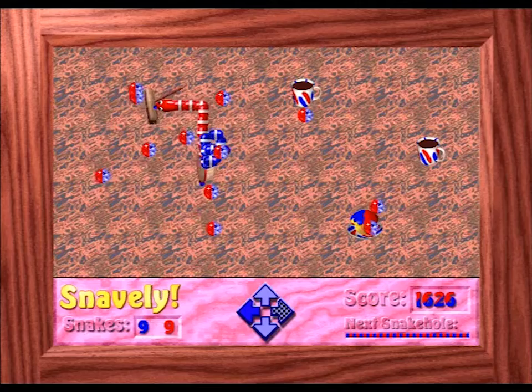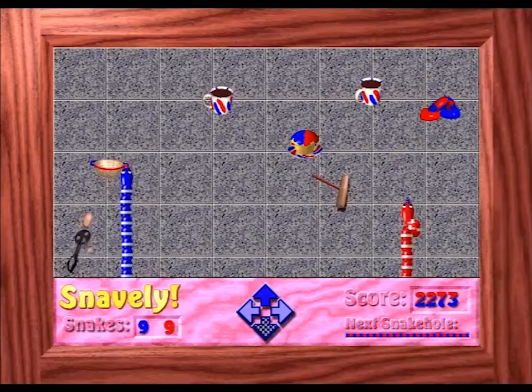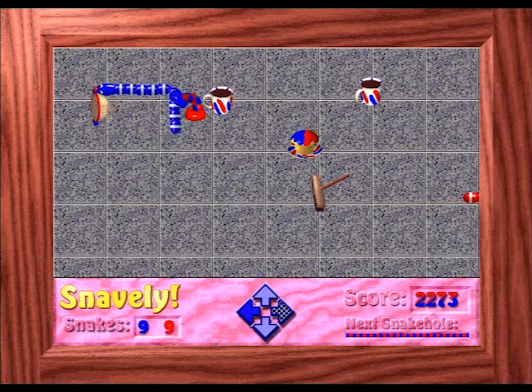Crossing the paths of the snakes creates an egg, with each level requiring a certain amount of eggs to be produced before a snake hole is generated that takes the snakes to the next level. Each snake has a set number of lives.